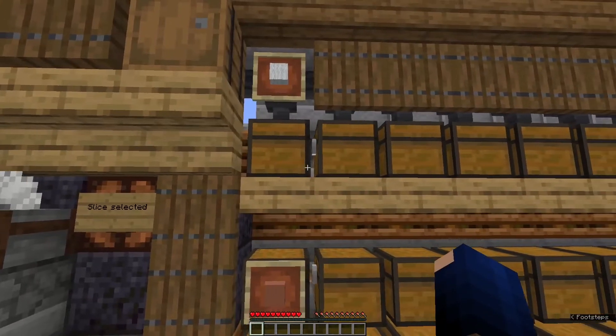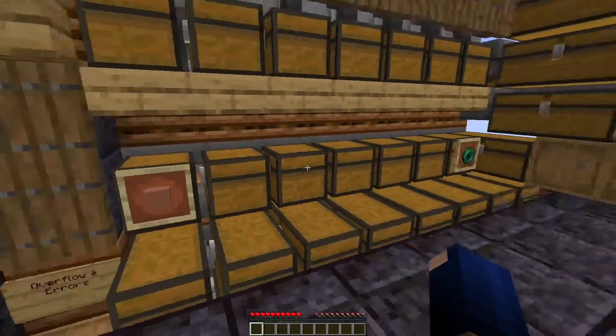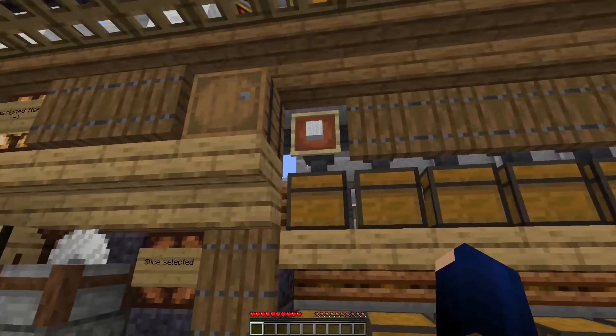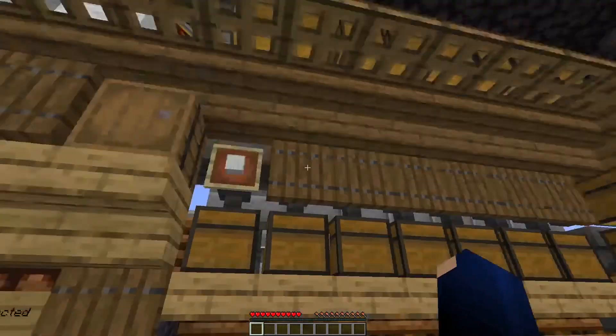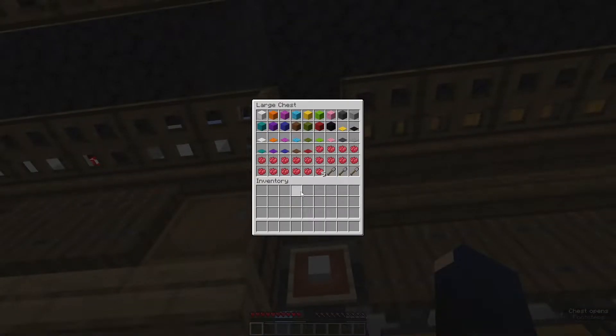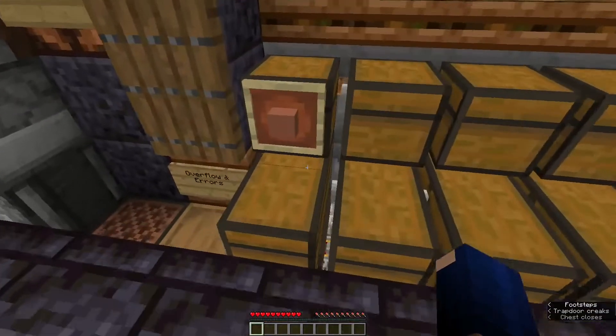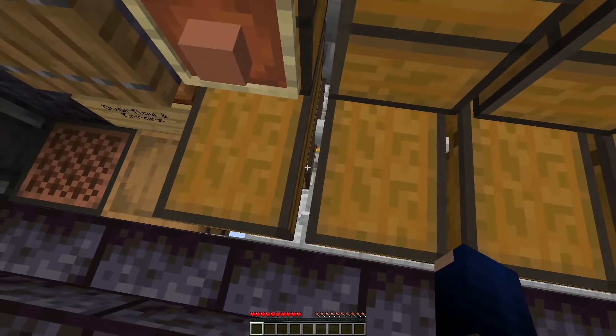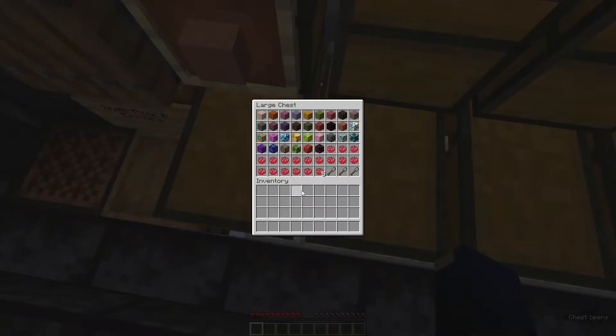The top section and the bottom section are independent of each other. We have a configuration chest for the top part, which is up here, and it looks like this. Then we have another configuration chest down here — it's a little bit harder to reach, but this is actually beneficial so you don't accidentally click it. And here we have the terracotta assigned.